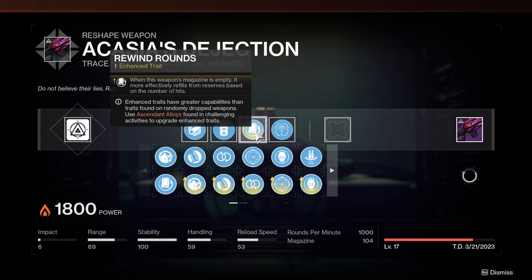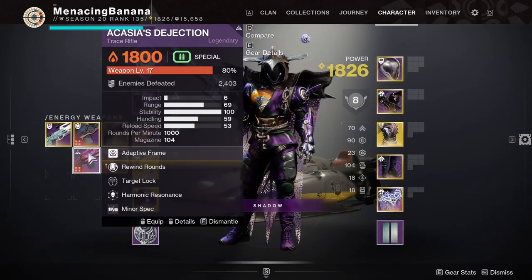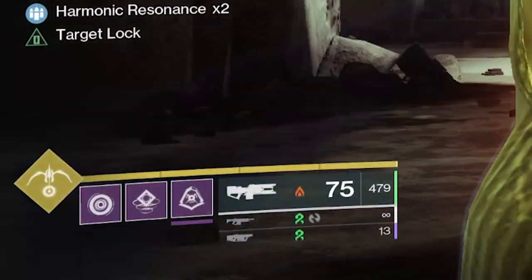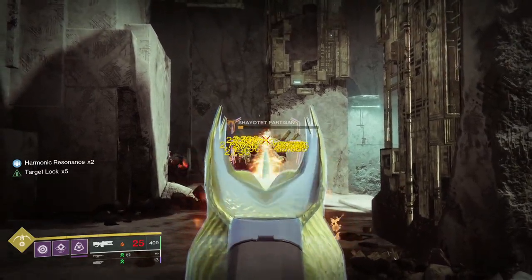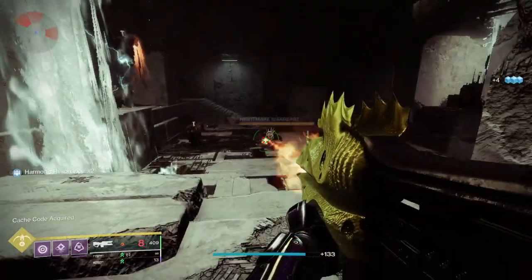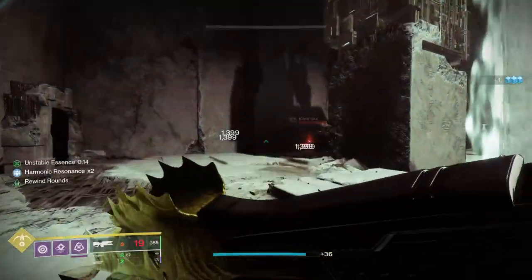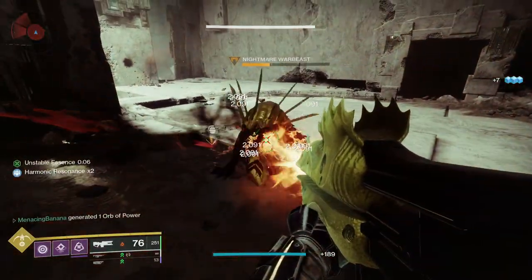Rewind Rounds and Target Lock on Acacia's Dejection changes it from a kind of weak rifle that doesn't do much damage to big enemies when using it like an SMG, to a weapon you can use like an SMG and also absolutely dump on some champions. Rewind Rounds is super good on this thing because you get like 65-66% of your ammo back. With a 104 base mag I get 70 ammo back hitting the majority of shots — that's pretty good. It's not like Triple Tap creating ammo, but it reloads your gun super often, making Target Lock very effective because you can keep using Target Lock while Rewind Rounds reloads your gun, essentially staring at one guy and beaming him Cold Heart style.